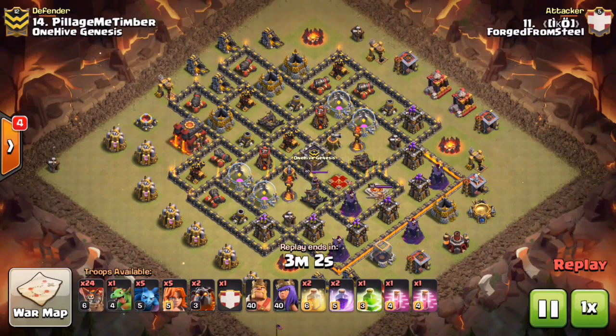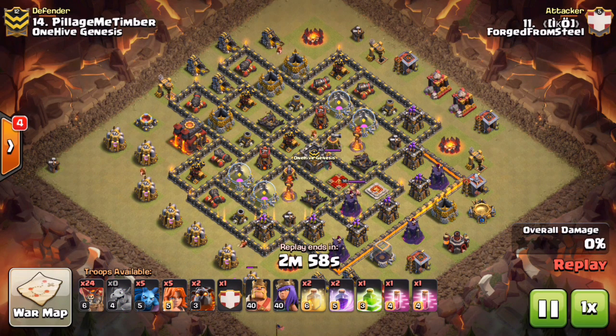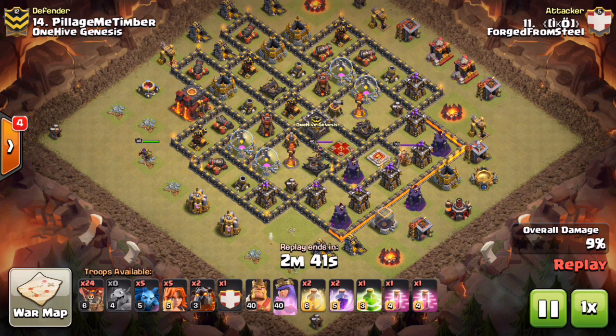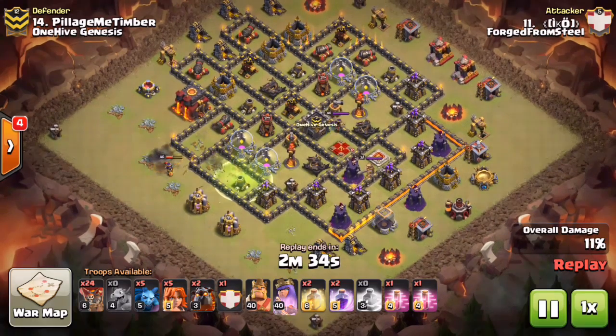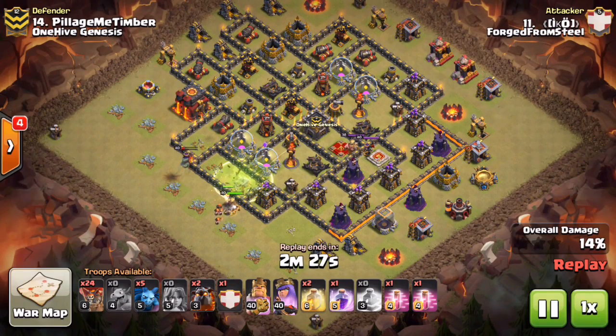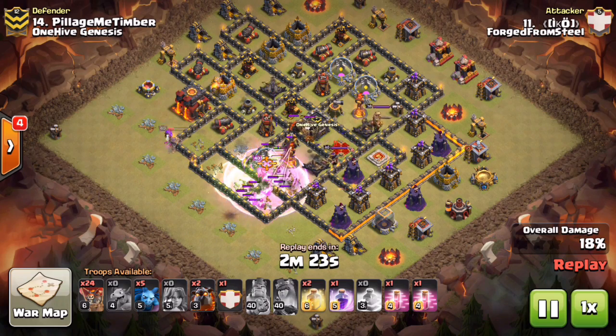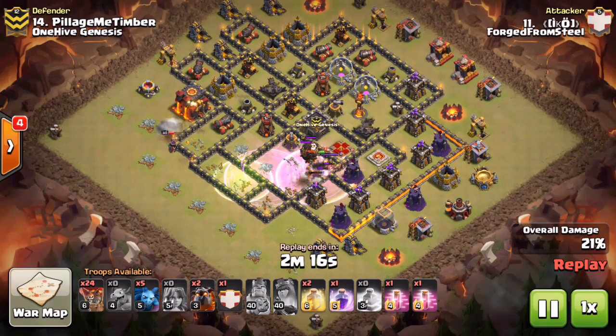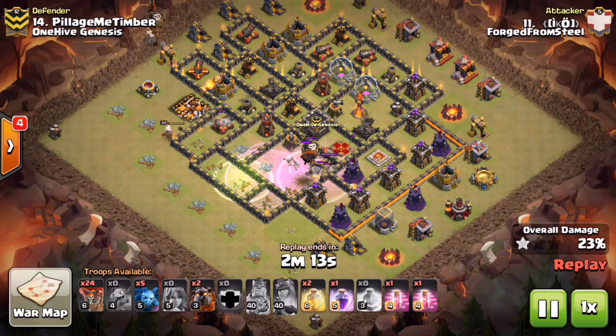Next up we have Oki, who's going to come so close as you're about to see. He's going with Hulk's plan — suiciding his Archer Queen on the air defense at nine o'clock, with a baby drag on that army camp and elixir pump to clear trash and create a nice path for his valks. Notice the queen did not lock onto the Town Hall like Hulk's did, because he dropped her a little lower. She's able to meet up with the kill squad, already took out that cannon that Hulk's valks got caught on. She meets up with the kill squad, pops her ability — King jumps in no problem, followed up by the valks with a rage on that kill squad.